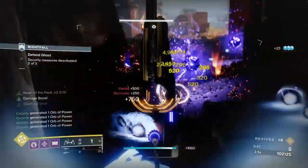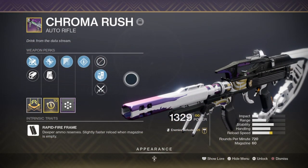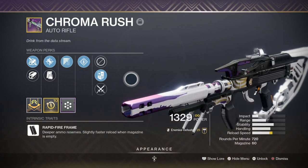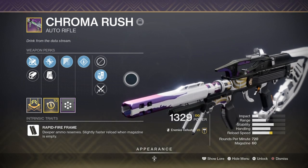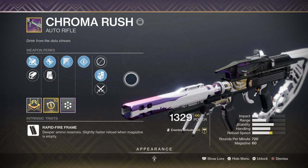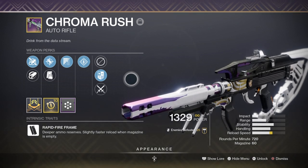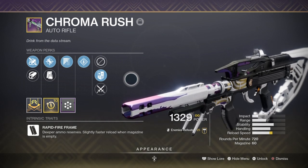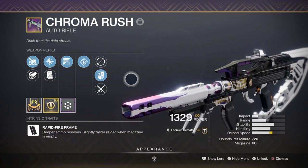For weapons, I set my loadout to fit in with the season's Champion mods, so this will change over time. My current primary is the Chroma Rush AR with Subsistence and Rampage. This roll is great for just non-stop firing on targets without needing to reload constantly. Minor to major combatants take a lot more damage than normal, so this is where the weapon fits best. Being a 720 RPM with 60 rounds in the magazine means that by the time I take out one combatant, Subsistence kicks in, partially reloads my weapon, and then activates Rampage for a quick damage boost — which I can then focus onto the next combatant with even less ammo needed. The weapon is like an exotic in itself; it keeps escalating damage and reloading as long as I get kills, making it one of the best ARs for endgame content where you don't have time to reload.